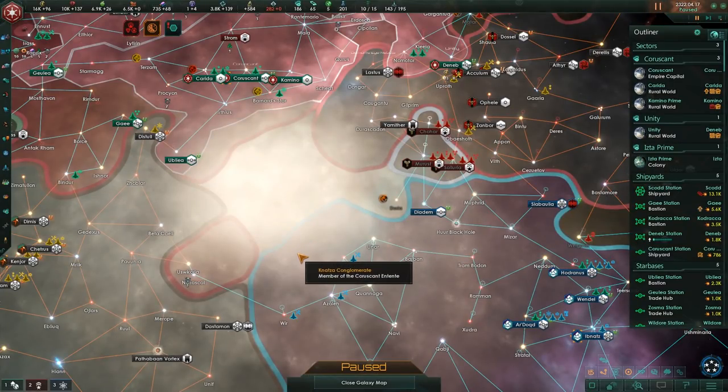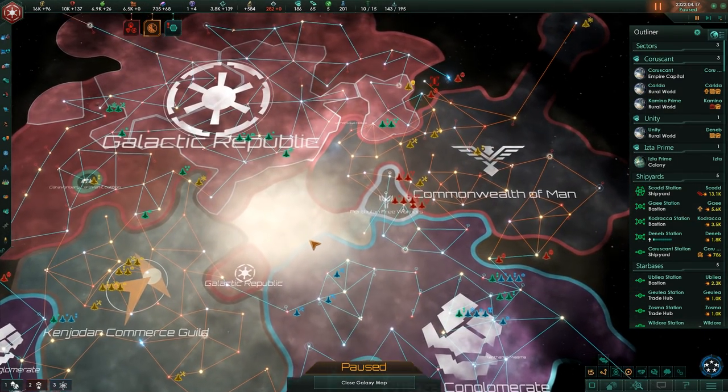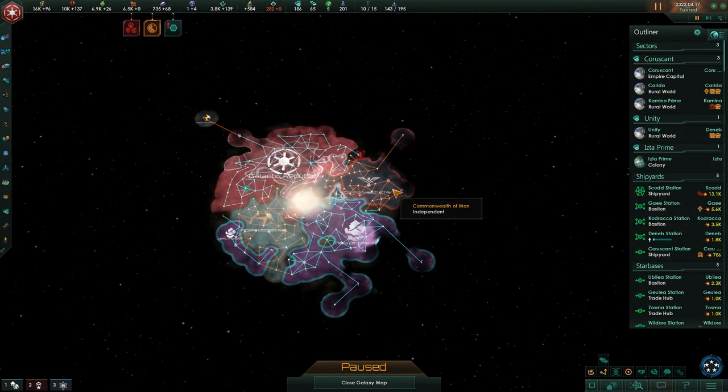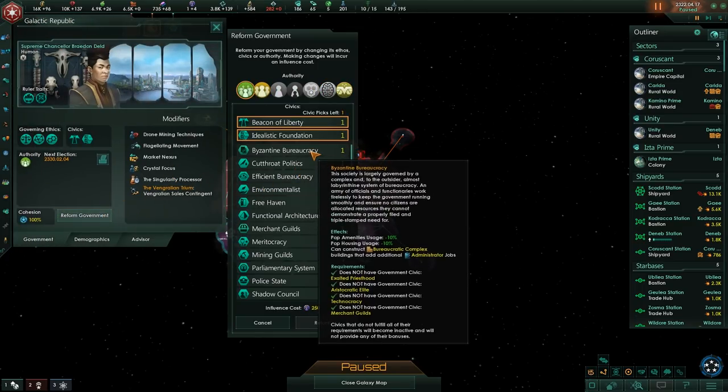Hello there and welcome back to Corey Losers, where today we are once again continuing our Stellaris playthrough as the Galactic Republic. In the last episode we made a lot of claims on the Commonwealth of Man. We do have an unspent civic point so we are going to put that in now.